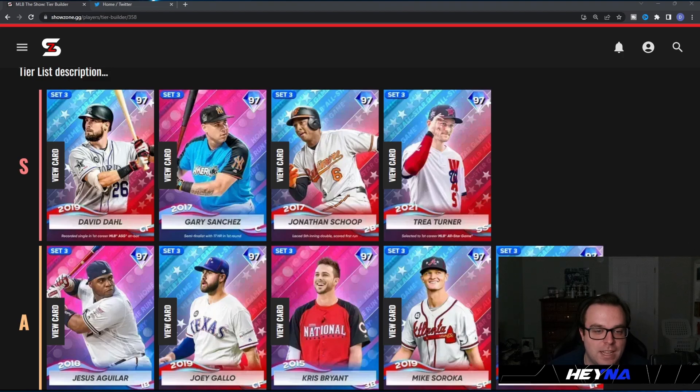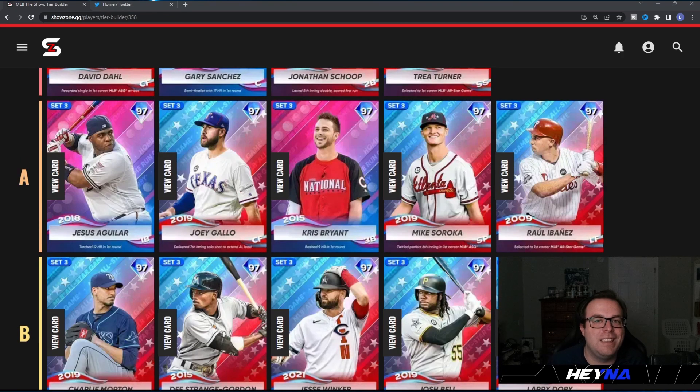Staying in the AL East, Jonathan Schoop is a primary second baseman with incredible hitting stats — 107/95 against righties, 117/109 against lefties with 114 clutch, 84 fielding, 90 reaction, and 62 speed. Jonathan Schoop just absolutely mashes in game and has one of the better swings out of all the cards in this Team Affinity program. He is definitely a very underrated card and deserving of the S tier.